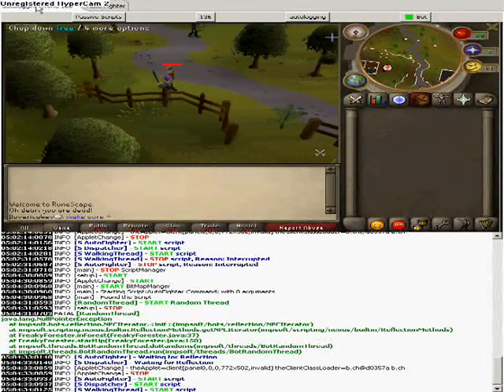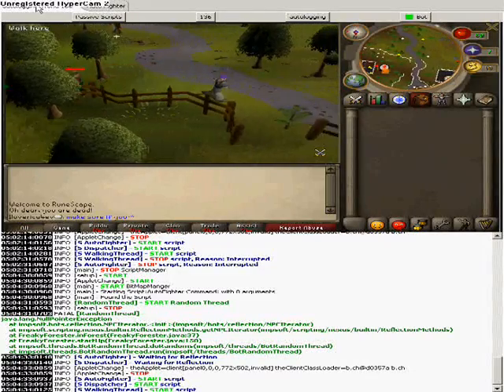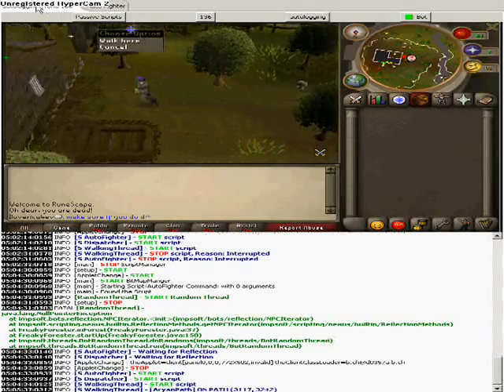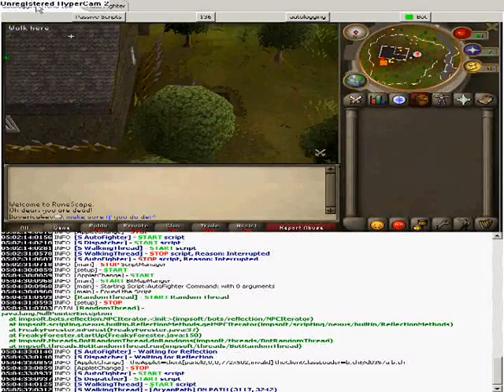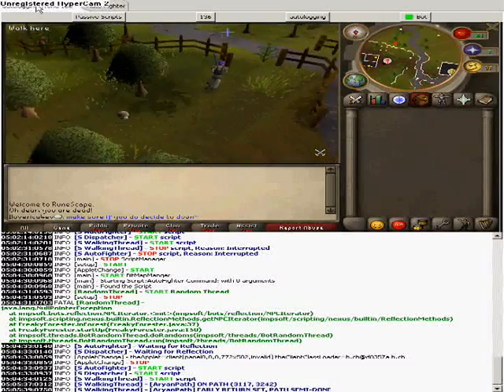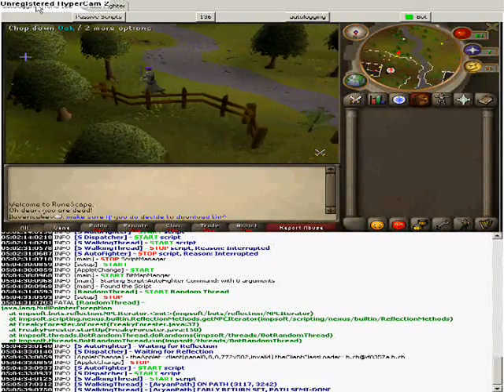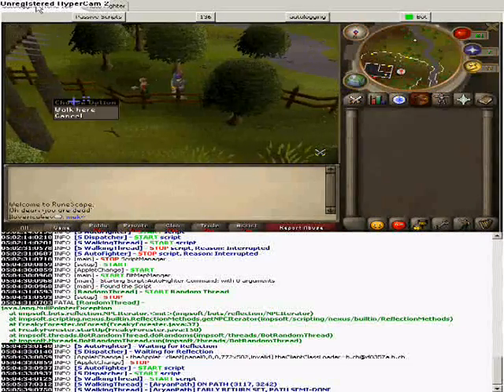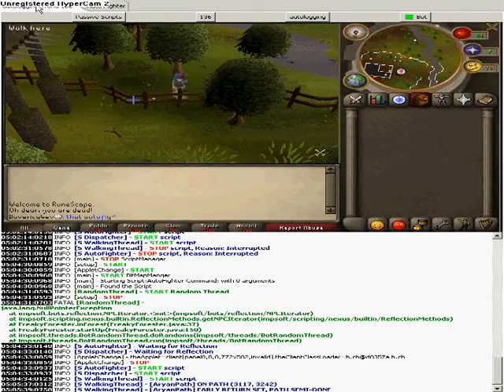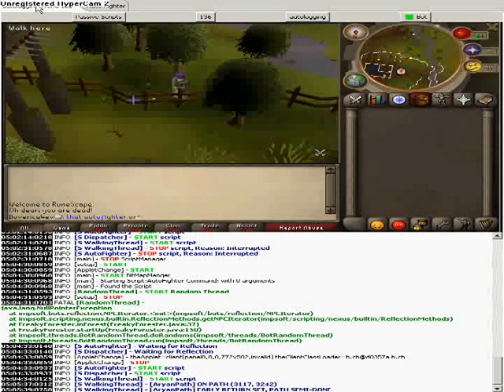After that, you always stay on path too. The really easy way to get banned is to stay on all day. I wouldn't advise this for low levels because people are going to expect autoing at a low level — the higher your level, the less likely people are to think you're autoing.